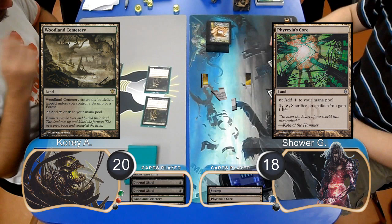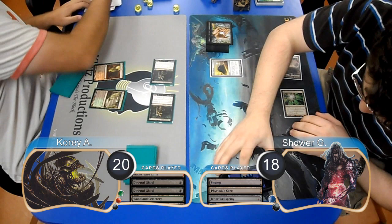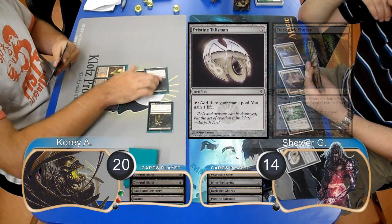Shower laid down a Phyrexia's Core and played an Ichor Whalespring to draw himself a card. Corey attacked again with both his ghouls, taking Shower down to 14, then Shower put a Dark Six Shores into play and played a Pristine Talisman. Then Corey made the same attacks again, taking Shower down to 10.